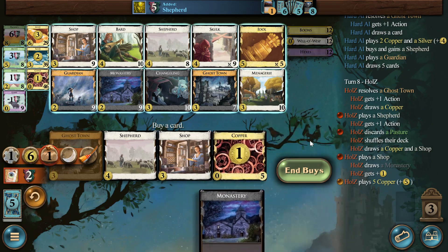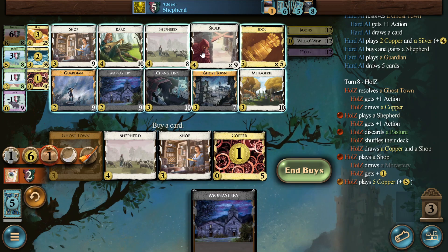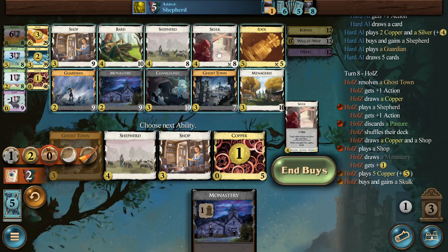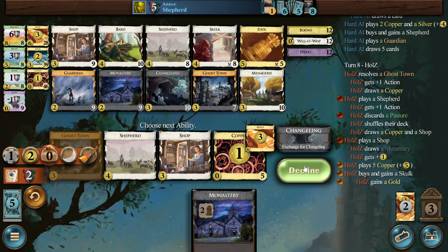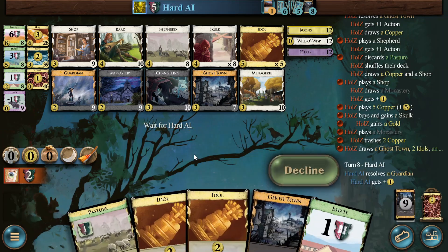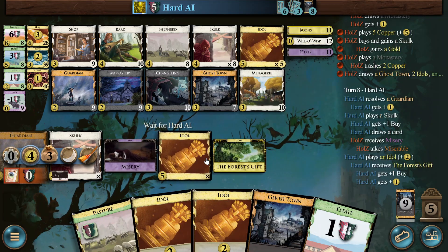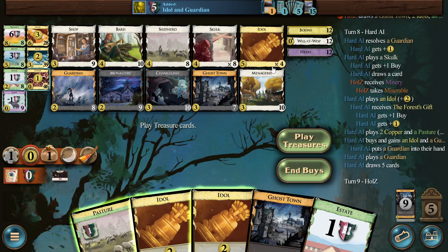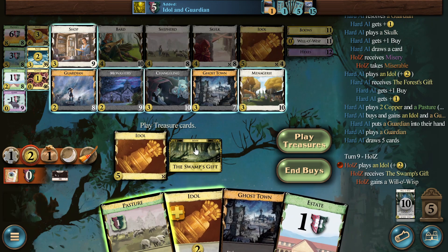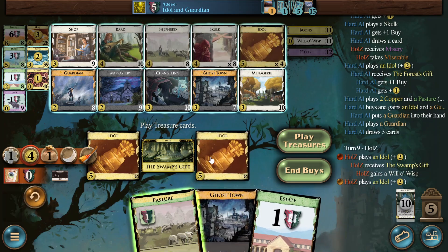Shop. Okay, six. This is just a Skulk, obviously. Two cards and then we can trash all these Coppers. And Gold — I think we take the Gold. So three Coppers trash. They are not cursing us because they don't trash. Willow is nice — they're defending.